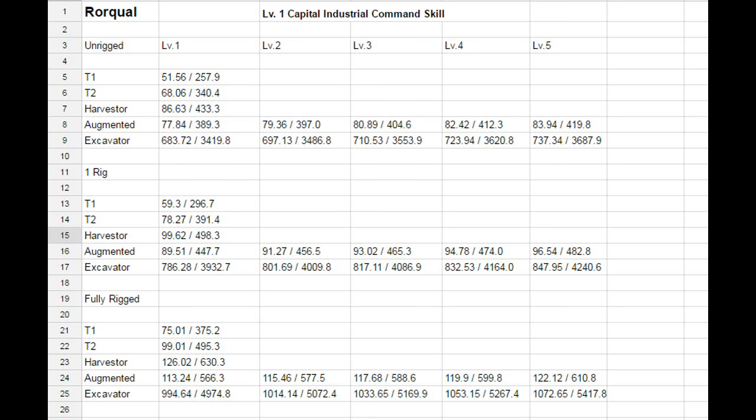For the fully rigged Roqual without industrial core: Tech 1 yields 75.1, Tech 2 yields 99.01, Harvester yields 126.02, Augmented drone yields 113.24, and the Excavator yields 994.64 m³. At level 5, the Augmented drone reaches 122.12 and the Excavator reaches 1,072.65 m³.